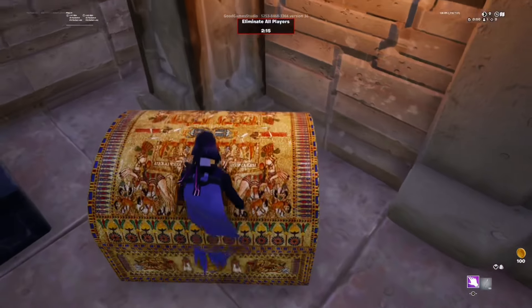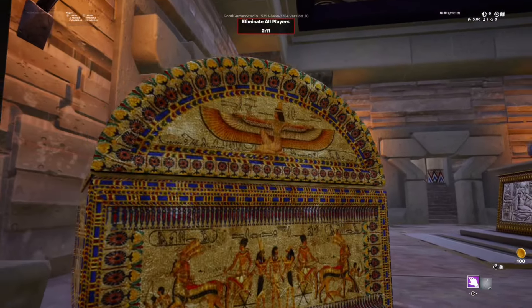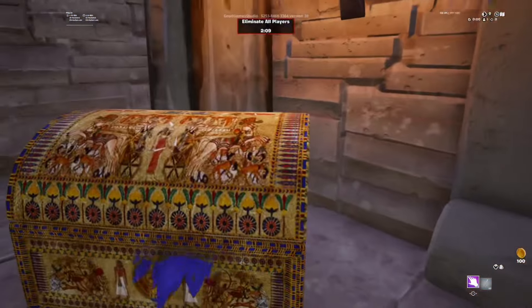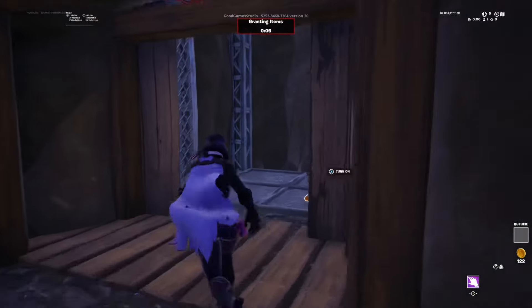This second one right here isn't that good — it might cause the killer to run right through here and find you. The first one will be your best option unless the killer's just messing around and happens to go through it. I'm sure there's some good spots in this one.